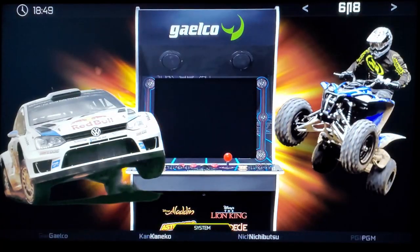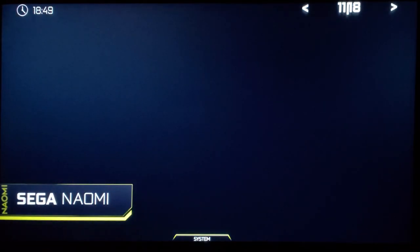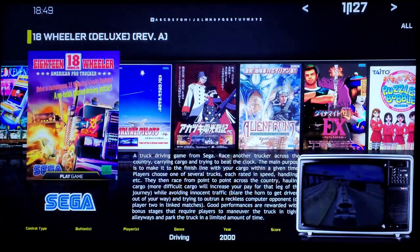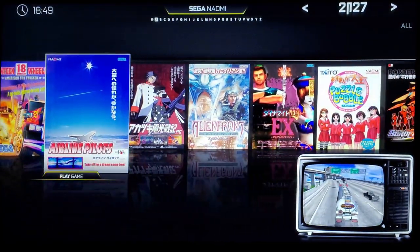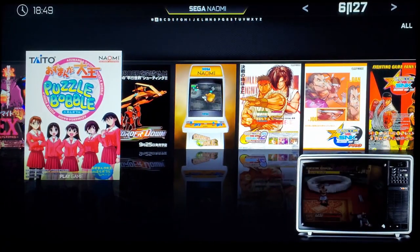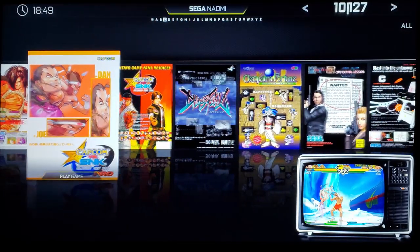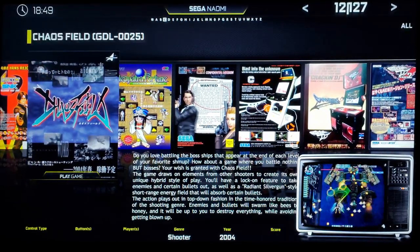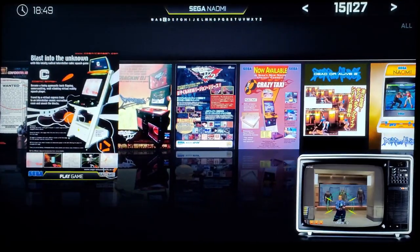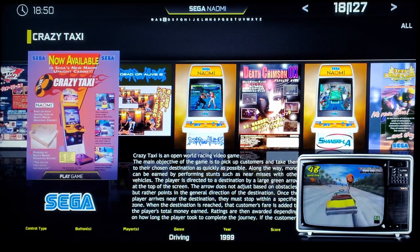We're going to go to the ones I know, which are the Sega Naomi games — there are some exciting ones in here. Border Down is a pretty cool shoot-em-up. There are a couple of Street Fighter games, Chaos Field, Crazy Taxi. I'll demonstrate Crazy Taxi — I know this one runs pretty well.